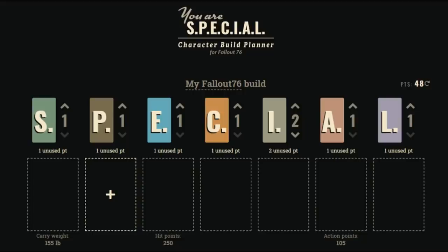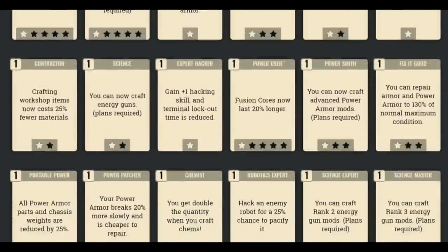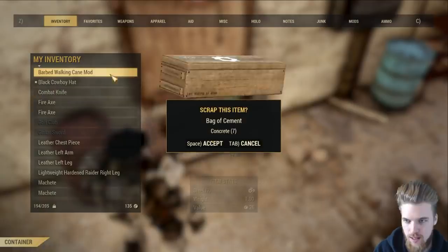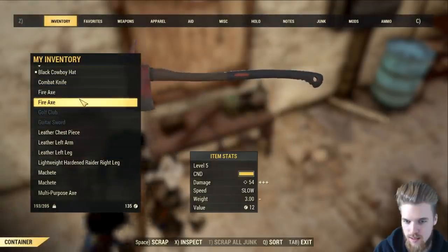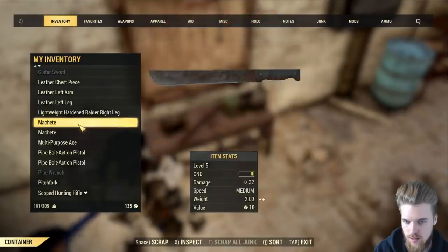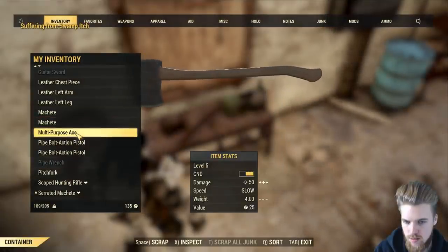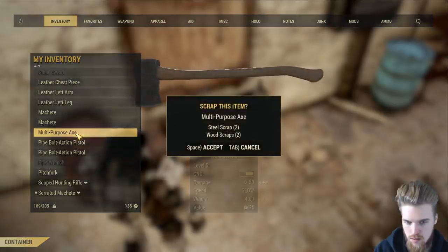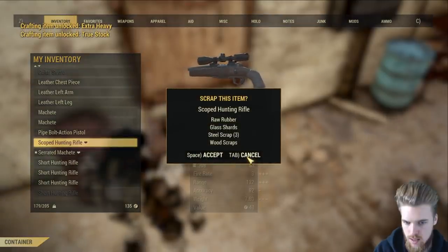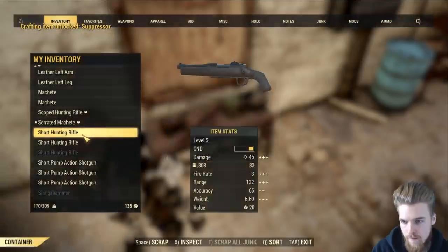What's up guys, my name is ESO and in today's video I'm going to be going over every single intelligence perk card in the game and telling you if they're worth taking or not. The thing about intelligence is that you're only really going to need five intelligence, because that will allow you to craft the best weapons in the game, and then while you're exploring you can swap out the perk cards for extra stimpak healing and hacking master terminals. Do not max out your intelligence stat — it's not worth it and will be very inefficient.